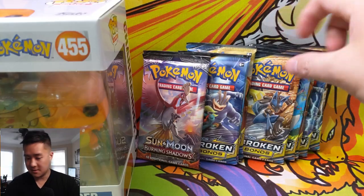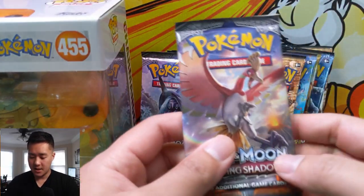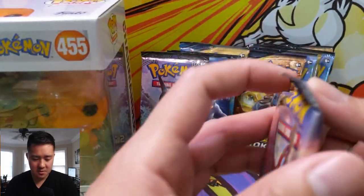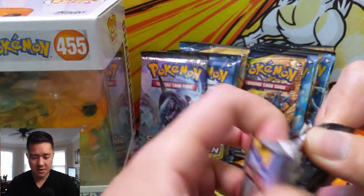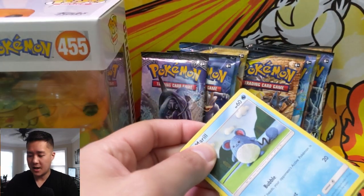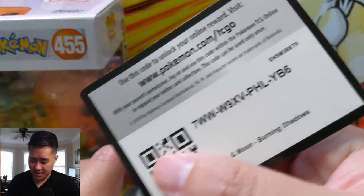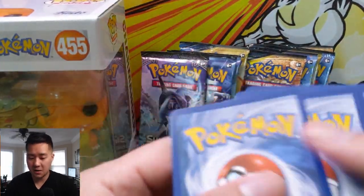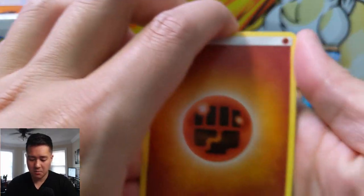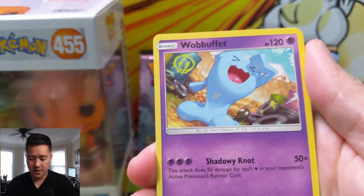For our opening we have eight packs of Unbroken Bonds plus two Burning Shadows. We're gonna start with the two Burning Shadows packs, looking for those Charizards. Maybe this little Charmander will give us some good luck. Hit that like button down below, and if you're not already subbed hit that sub button as well, go for that bell for notifications.